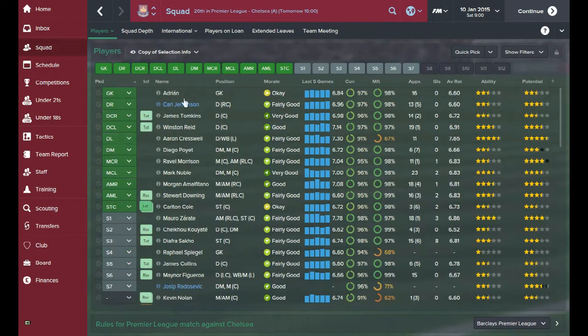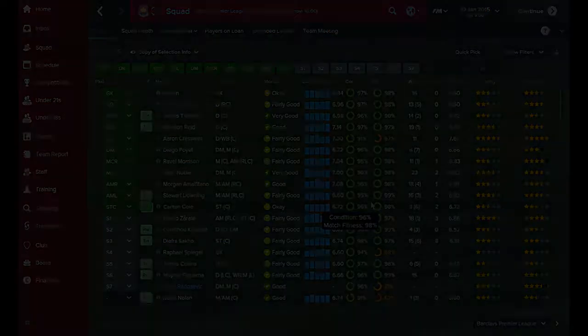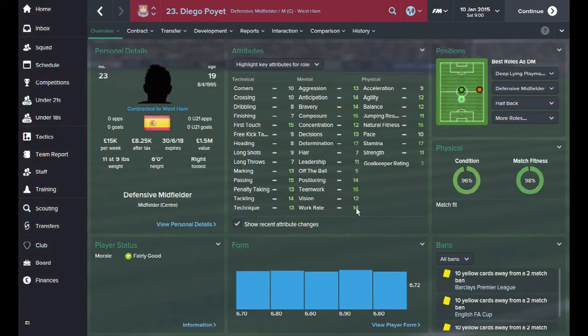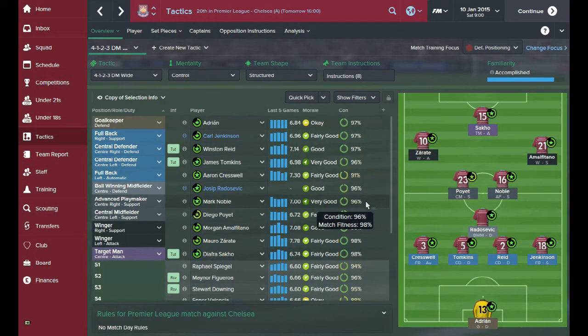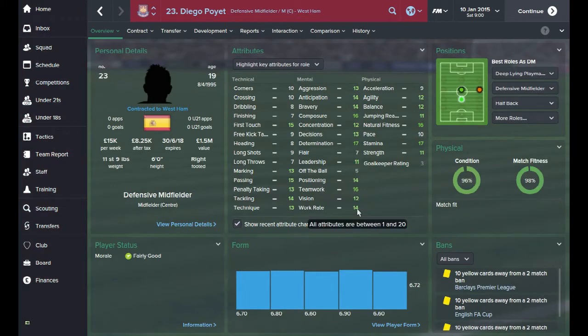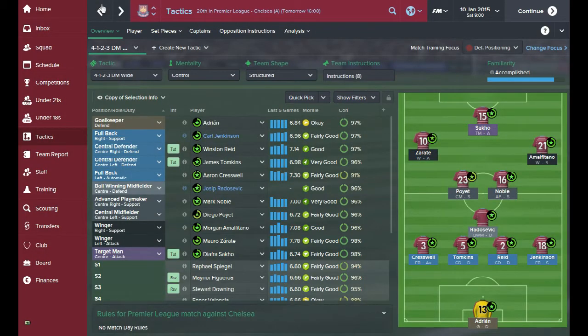Now we're going to be playing against Chelsea. I'll make some quick changes to the squad to make sure I'm happy with the starting lineup. I've decided to bring in Diego Poyot, looking at his work rate and tackling attributes - he's also got really good passing. Playing Chelsea we're going to have to be really busy in the middle of the park. With Noble's work rate of 18, the new loan signing at 17, and Diego Poyot at 14, we've got players in the middle who are going to be working really hard.